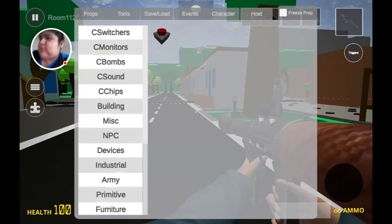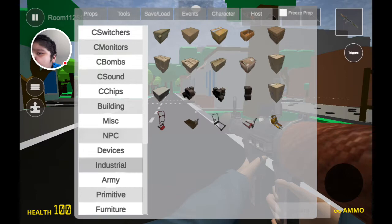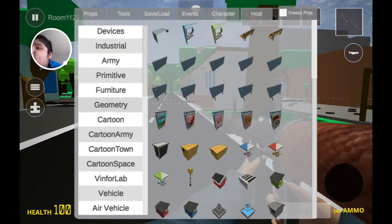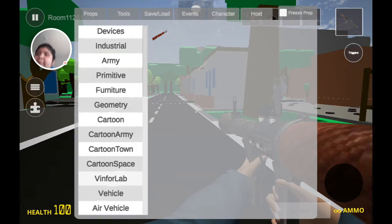Need to spawning. There's switches, Morningland, bobs, sounds, chips, building, music, NPCs, device. Boxes, attempting, mentoring, whatever, army, private, photo, dominic, cartoons. Down cartoon, space, Ferbal Lab logo, and some cars and some helicopters.